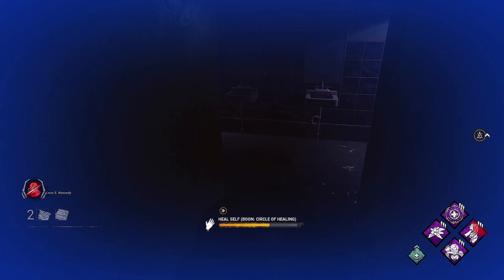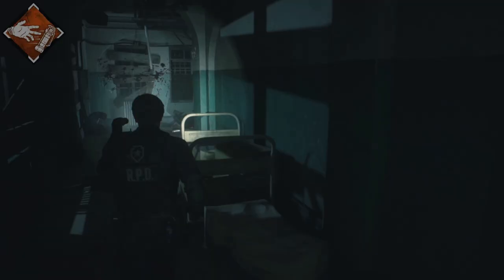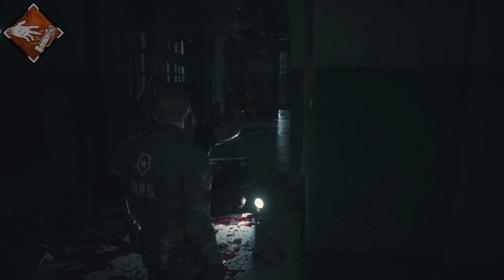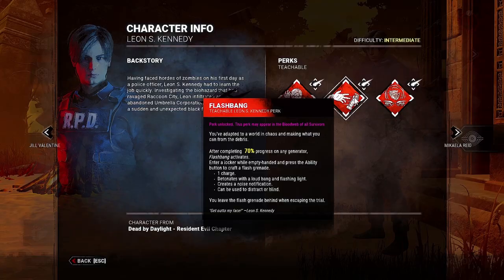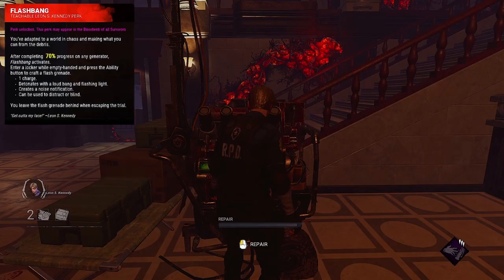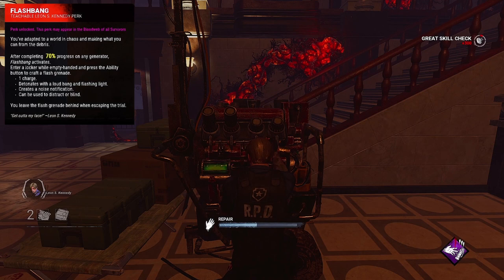Flashbang: after repairing generators for a total of 70, 60, or 50%, Flashbang activates. Enter a locker while empty-handed and press the ability button to craft a flash grenade. The flashbang is left behind when escaping the trial. This perk unlocks in Leon's Bloodweb at level 35 and gives you the ability to create the flashbang item that can be used to blind killers and save teammates.